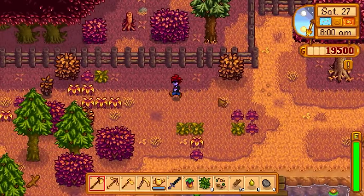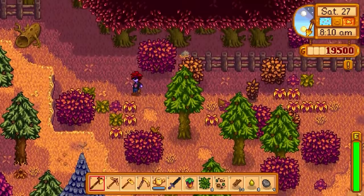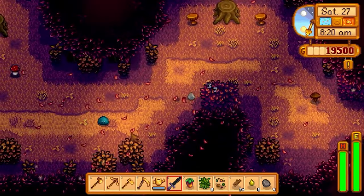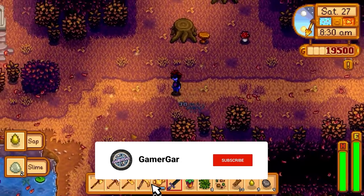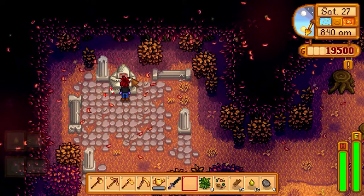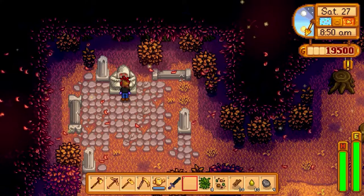Next up is the rare seed you can get from the traveling cart merchant, which grows into a sweet gem berry. All you have to do is take the sweet gem berry to the secret woods and click on the statue with it in your hand, and you will be rewarded with another star drop. This is another easy one because the rare seed isn't too expensive, and you can get multiple rare seeds from the traveling cart lady every time she becomes available — it is actually very common. The traveling cart merchant has a huge rotating stock, but the rare seed is one of the more common items you will find.